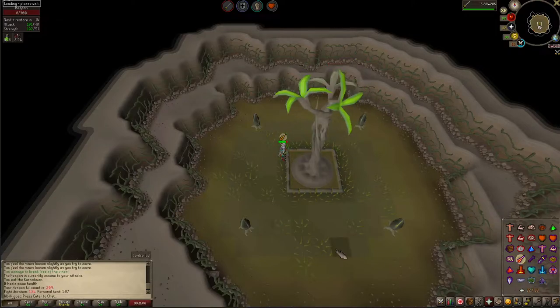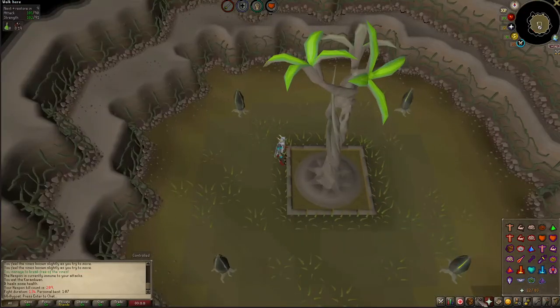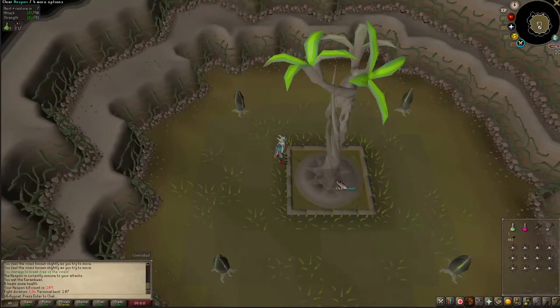Just like that, she's done! That took me one minute and 34 seconds — my fastest is 1:07. This is a really fast fight. The most it ever takes me is around two and a half minutes if I keep getting caught by the vines multiple times. Then you clear it right here and plant a new one.